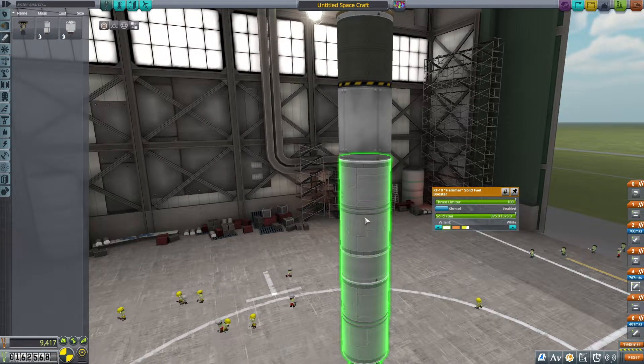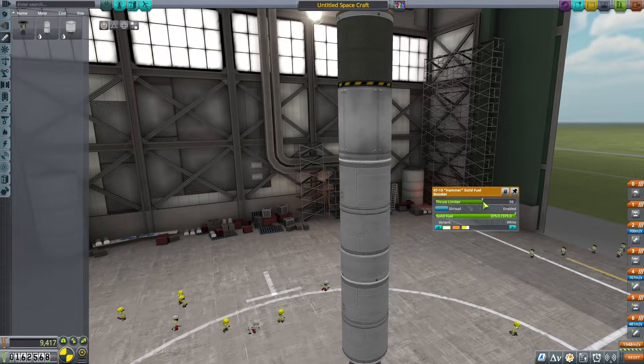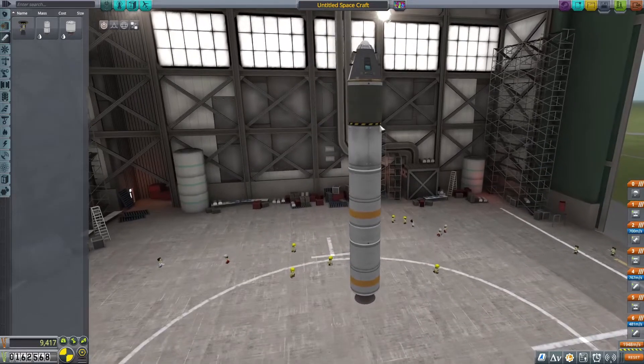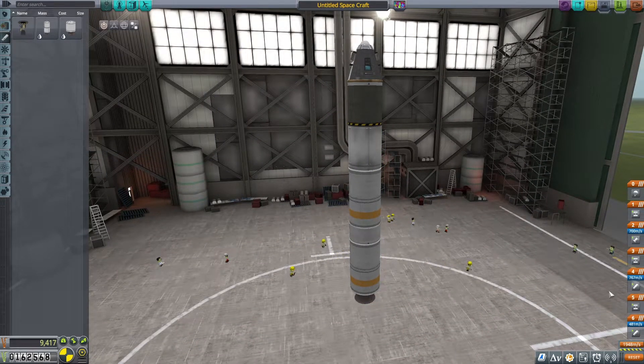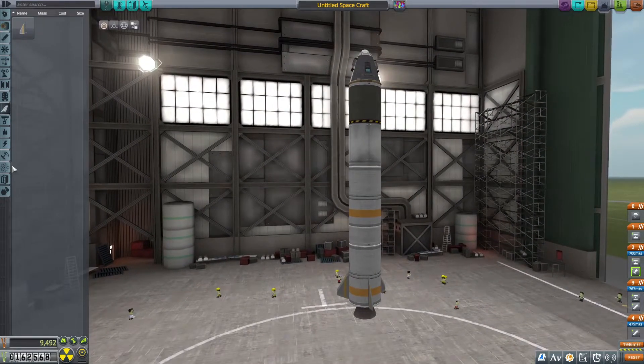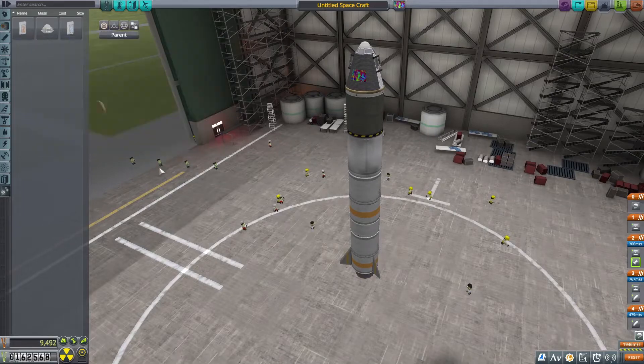Bottom booster we're going to do 80% thrust, middle booster we're going to drop it off quite a bit and maybe do 55% thrust. Let's try some variant — got to get the orange stripes on there. Lovely. So we'll do something like this. Technically it's a little bit taller; the engine is a little bit heavier because we're bringing a liquid engine, but hopefully by the time we get to use it we might be able to circularize an orbit. We're going to get some fins just on the lower stage to keep us going straight at launch, and when that stage switches over we won't need them anymore. Hopefully just the control reaction wheels will be enough.